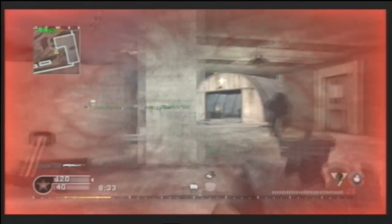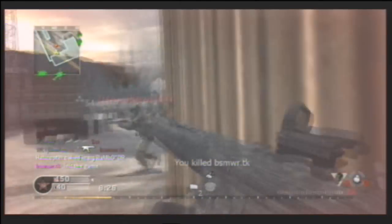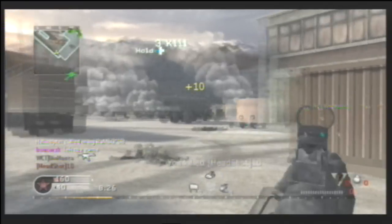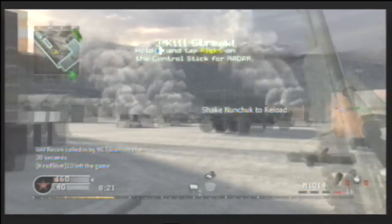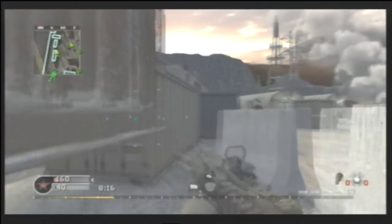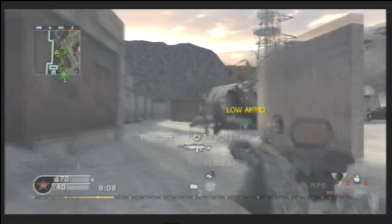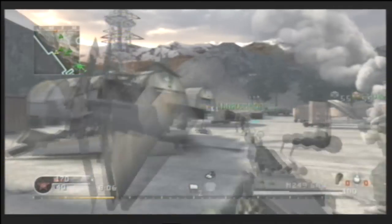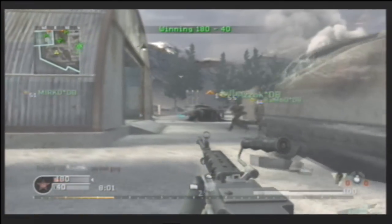If you want a high kill-death ratio, you want to stay away from your teammates. As you can see, they're basically over by the other silo while I'm here taking enemies out. I'm going to call in the UAV and pick up this guy's M1014 since I'm running out of ammo. See how the teammates are just following the red dots. I'm going to pick up his SAW — I'm going to have a lot of fun with this.